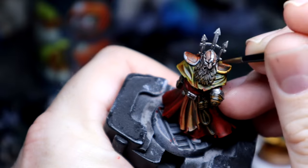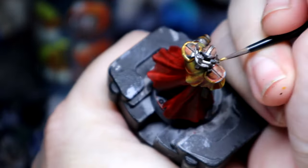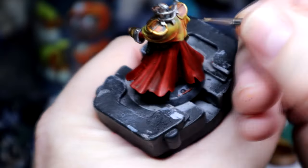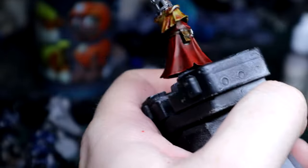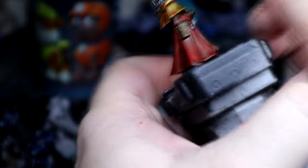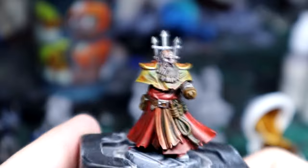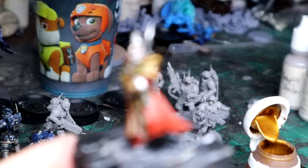This is the gold — Retributor Armor — the same gold I used on my Stormcast. I'm not actually going to wash it. Normally I'd put Reikland Flesh Shade over the top to make it a burnished gold, but I think I'm just going to leave the gold as is.